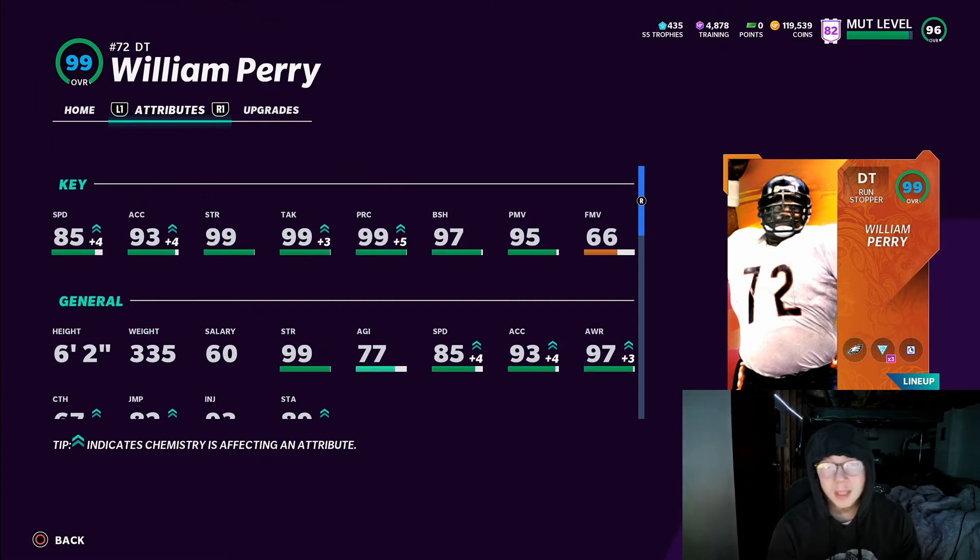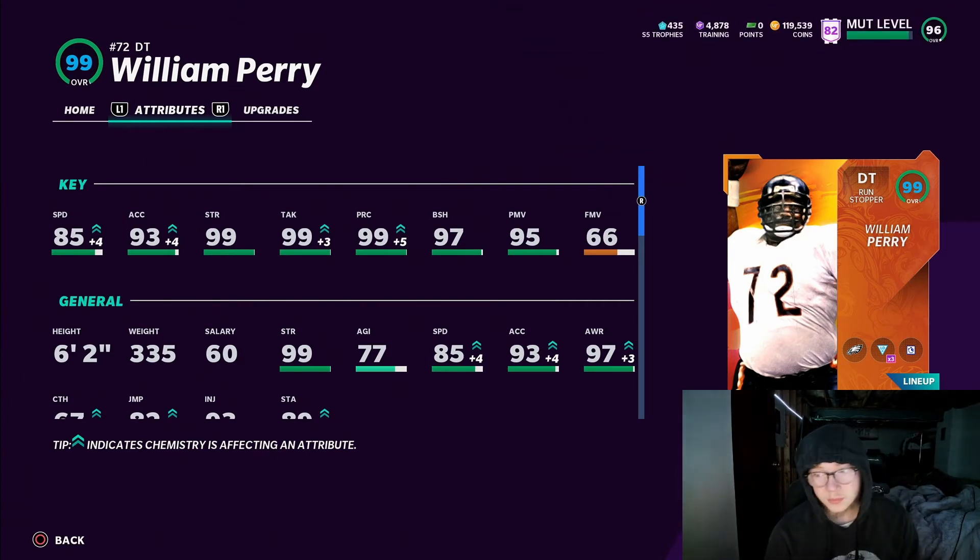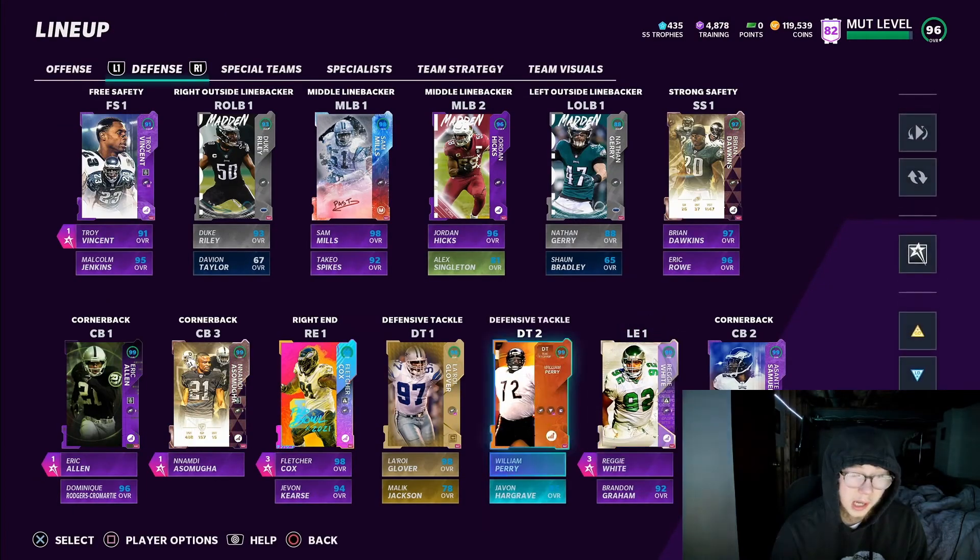For my offensive linemen I run at least 25 Brawler on them to get the two-plus strength because they need that. And then weight - 335 pounds actually plays a factor. The Fridge is a beast. Imagine putting this guy off the edge - I don't think you could block him.